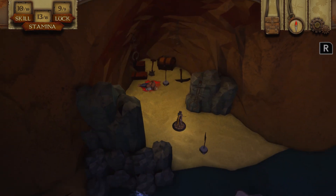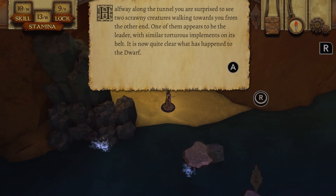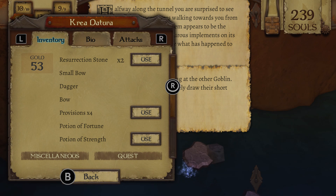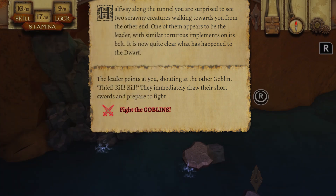I bet the top chest was like a decoy chest. Halfway along the tunnel, you're surprised to see two scrawny creatures walking towards you from the other end. One appears to be the leader with similar tortuous implements on its belt — it is now quite clear what happened to the dwarf. The leader points at you shouting at the other goblin: 'thief, kill, kill!' They immediately draw their short swords and prepare to fight. I'm going to consider using the potion of strength — does that improve my skill or my stamina? I suppose I can try it when I've exhausted all my provisions.